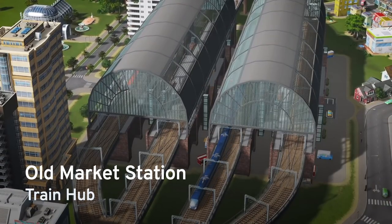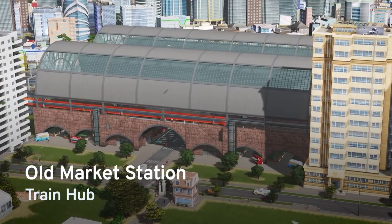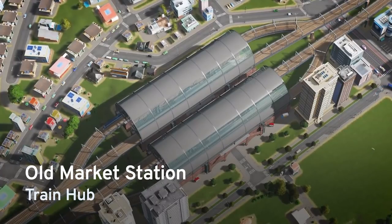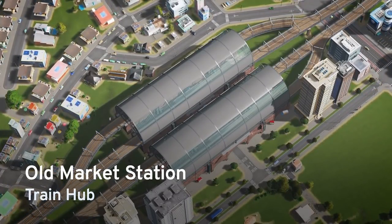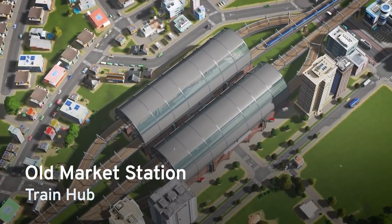The Old Market Station is the perfect stop for your super-busy routes right in the middle of your city. It has four separate elevated tracks, which means you get eight platforms, all in a relatively compact package that looks great in a historic district or in your downtown. It's the perfect station for when you need a lot of lines to meet up all without interfering with each other.